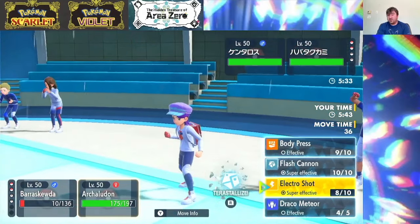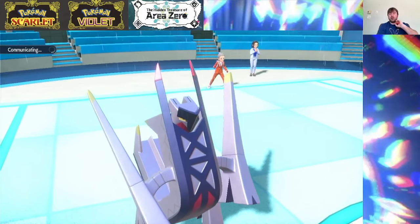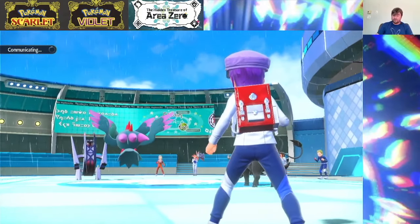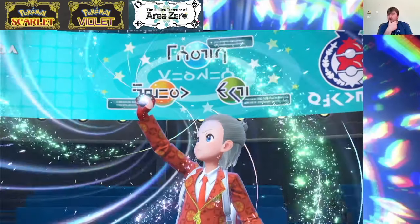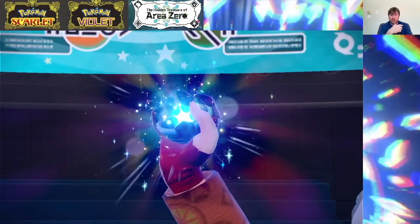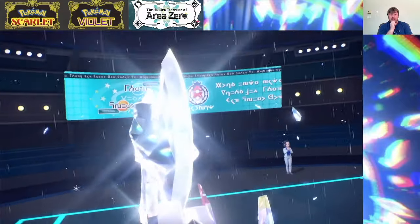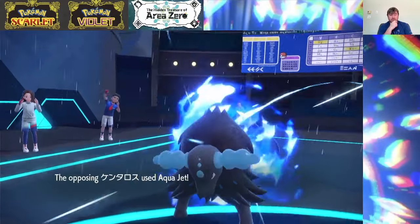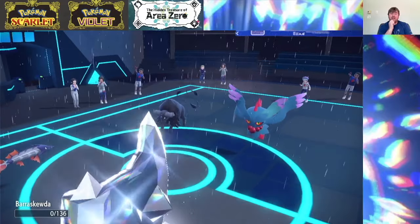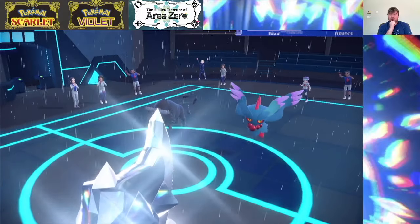I'm going to pop the Tera Steel and go for the Tauros. That way in an endgame between our Archaladon and Fluttermane, at least I resist Fairy-type attacks — I'm not neutral to it. My Assault Vest should be helping out, and plus the plus two special attack should just give Fluttermane a terrible time. There's the Aqua Jet. That is one thing about Bareskewda — it is very weak to priority. We're going to resist this, no problem, and we're going to get that Electro Shot. The special attack drop is just not going to matter because we're just going to get it right back. Goodbye, Tauros.